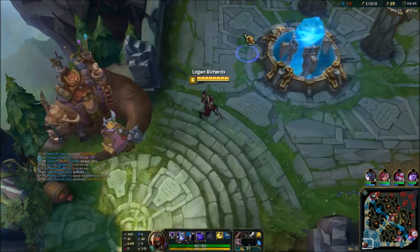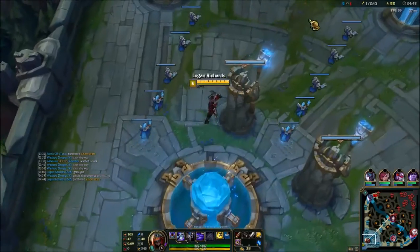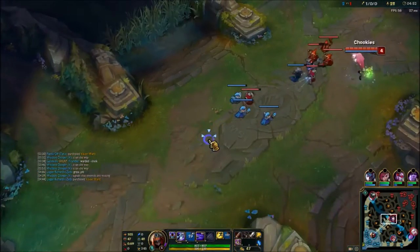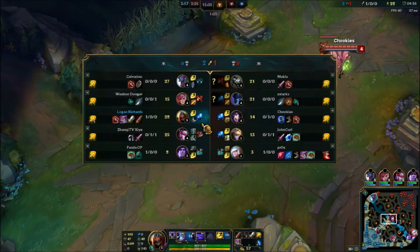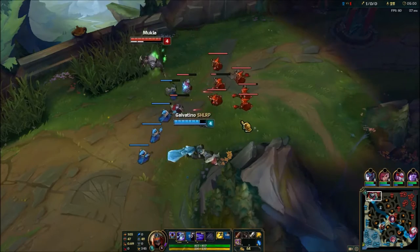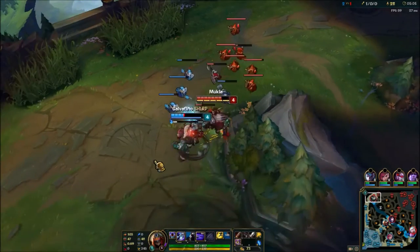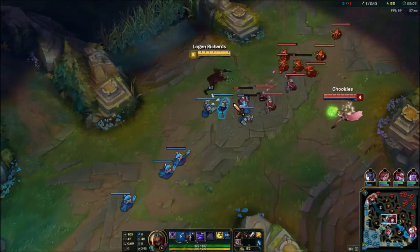Since I got this gank I'm level 5, she's going to be level 4. In this matchup you want to W onto her as close as possible, E to apply the slow, and then within that slow window you want to throw a Q. Two things will happen: one, she'll run towards you, in which both you and the clone will hit two Qs. If you do that, your E counts as hit 1, your original Q as 2, and your shadow's Q as 3 — that'll actually proc Thunderlord's, which is huge damage.